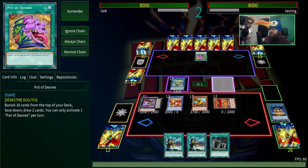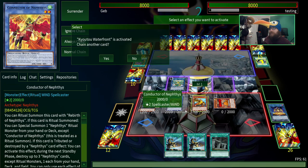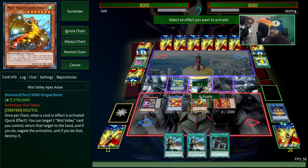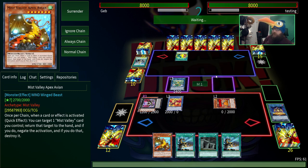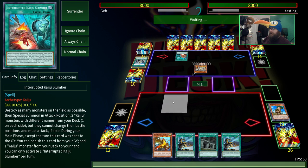They're leading off with Pot of Desires. That's fine — no idea what they're going for. When you only have 2 negates, you really want to save them for something that can actually hurt you. I don't think I want them to get Kaijus because that'll stop everything I want to do. Yeah, let's go ahead and stop that. No Kaiju Waterfront for you, no getting the tokens, I don't want you searching Kaijus. At least they destroyed everything — that means I'll be getting stuff back in the standby phase.